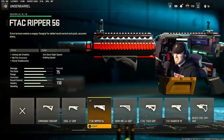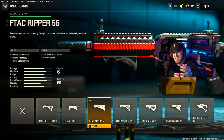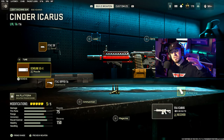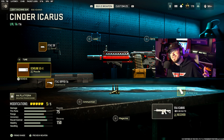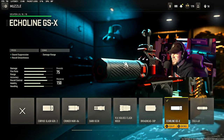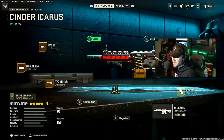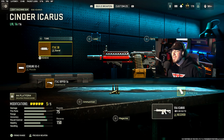Then for the underbarrel we're going with the FDAC Ripper 56, which gives aiming idle stability, fire accuracy, and recoil stabilization. And for the muzzle, I actually added a suppressor — you don't have to do this, it just felt good. So I'm running the Echo Line GSX, which gives sound suppression and recoil smoothness. Like I said, maybe we drop a nuke — you're going to have to watch to find out, and we go absolutely nuts. Hopefully you guys enjoy this.